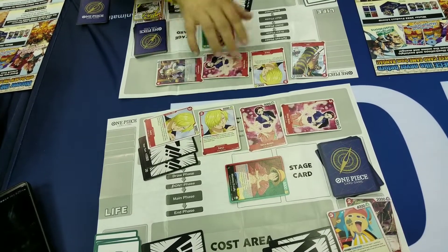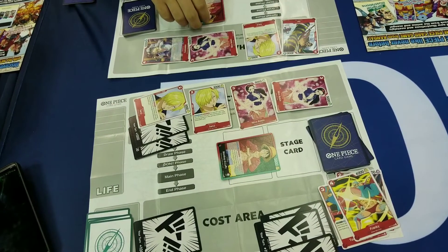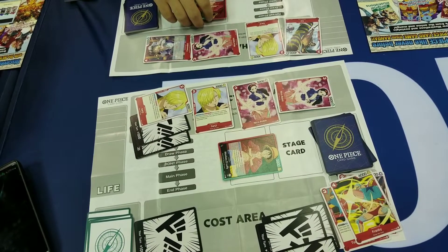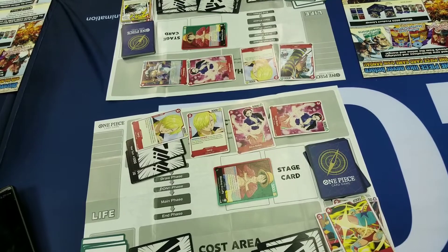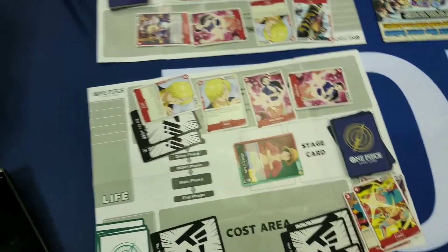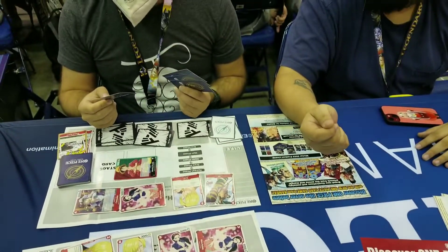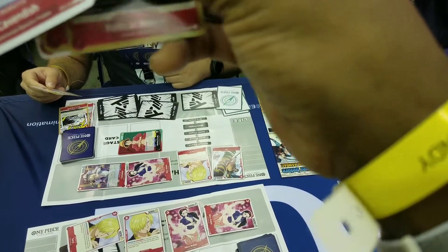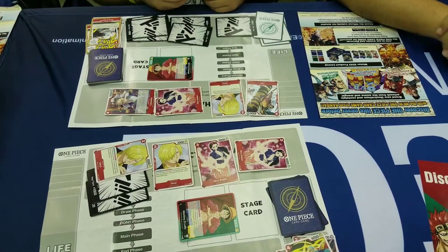Robin on the leader, and then Luffy on the leader. One for Radical Beam — he gets plus 4k? No, like I said, it's only on the defensive step, so when you're being attacked. That says counter right there. So this card is useless if you don't pull it off life? Yeah. That changes everything — I guess I lose.